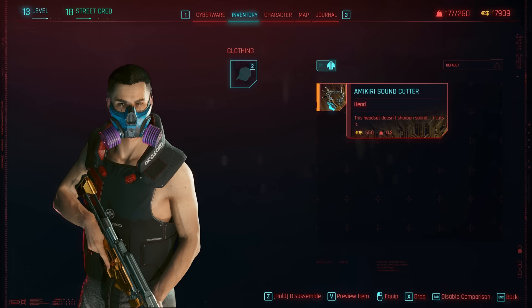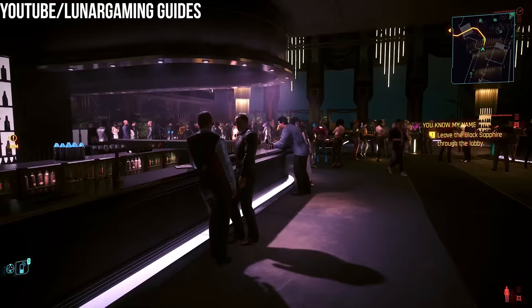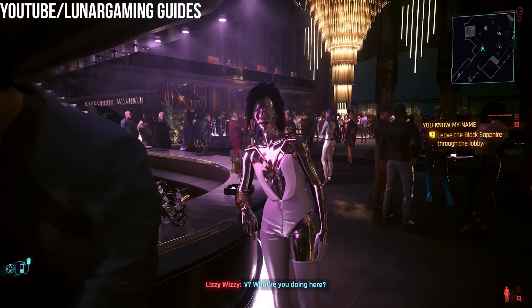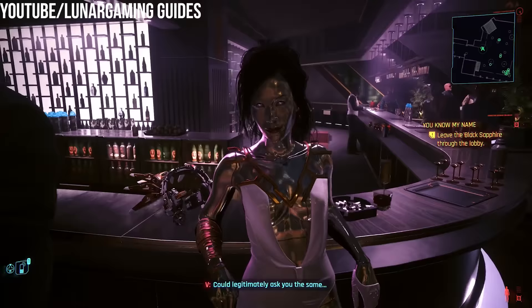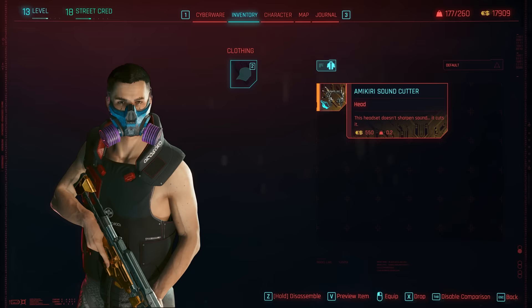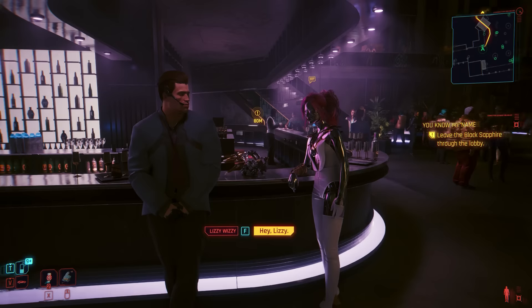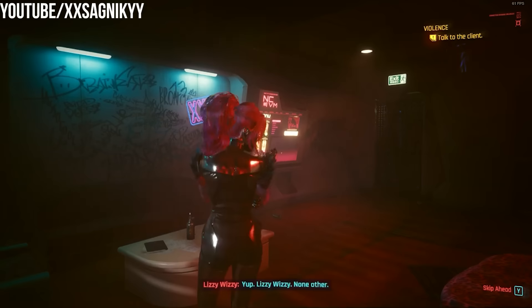You're able to get Lizzy Wizzy's headgear in Cyberpunk 2077. During the quest You Know My Name, where Lizzy Wizzy performs at the party, right before you're tasked with exiting the Black Sapphire, you can find Lizzy standing at the bar after her performance. If you've already completed the quest Violence where you helped out Lizzy, you'll have custom dialogue options available. If you mention loving her unique style, she'll give you her unique headgear — the Amakiri Sound Cutter — on the spot. There's also a unique interaction if you do this in reverse: meet Lizzy at the Black Sapphire first, then later complete the Violence quest.